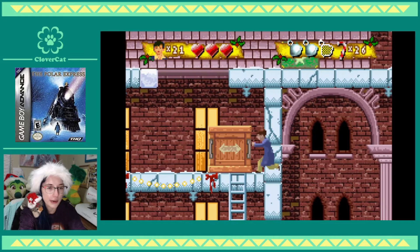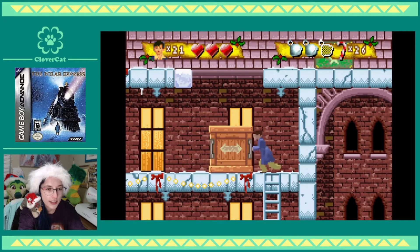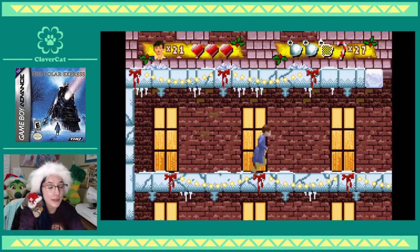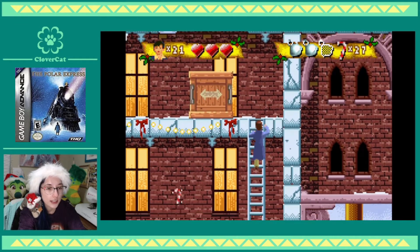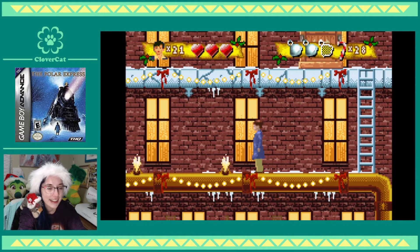I need to pull this as close as possible. As close as possible with me still being able to get down. There we go — candy cane! I'm only missing three candy canes and one bell, so I must be getting close to the end of this level. And I do know where the exit is. Hopefully I can get there without dying.